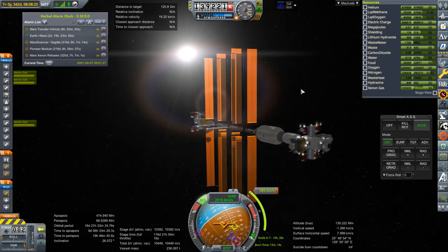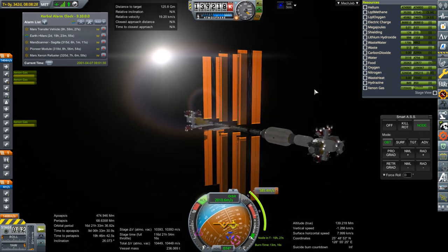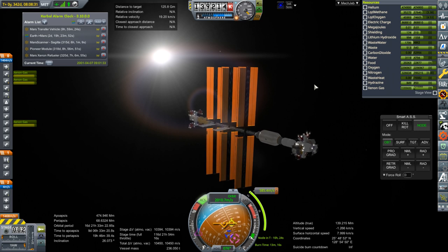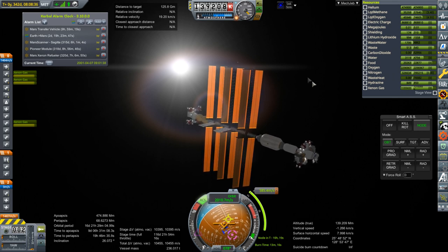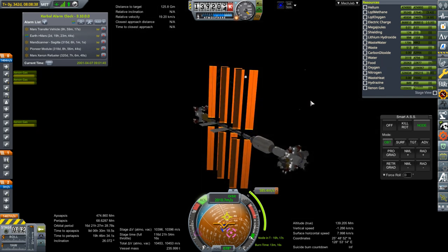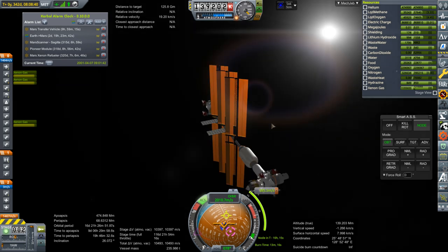And then of course we'll have other launches. Somebody asked about commsats — I want to make a custom model for the commsat pack. Instead of stacking them vertically, I sort of want to have them in a more horizontally positioned arrangement. I'll show you once I make the model; I haven't made it in Blender yet. That'll be in the next episode if I get it done in time.